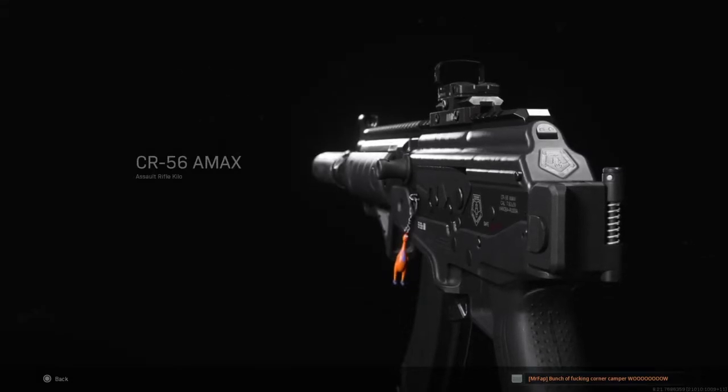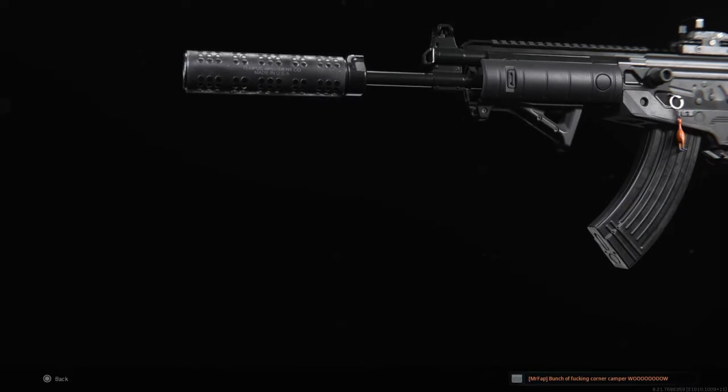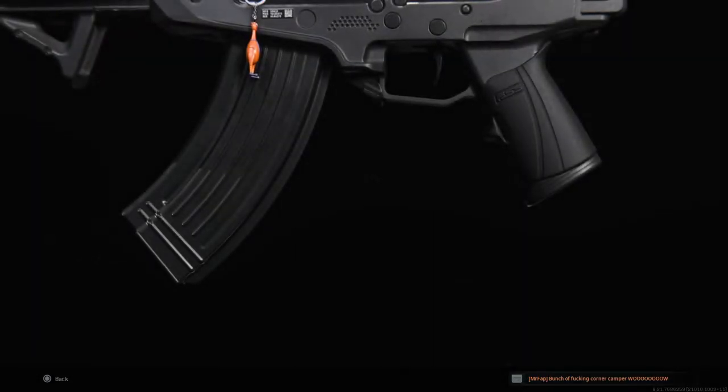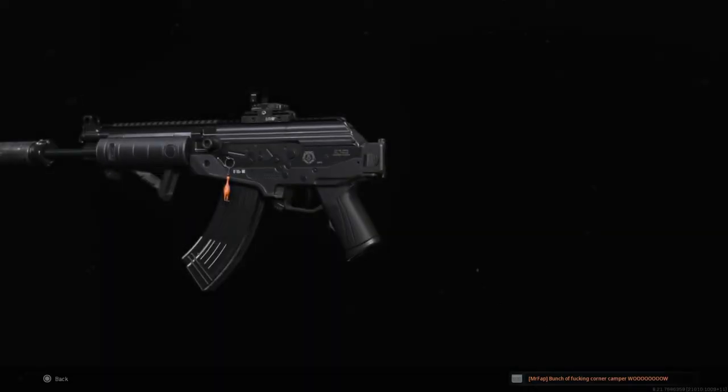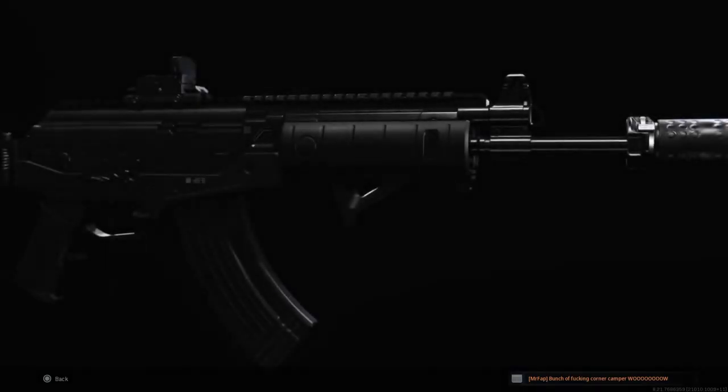Hey everyone, how are ya? So today we'll have a look at the CR-56 AMAX, or the Galil as it's otherwise known. This is another weapon from the Season 4 battle pass. It's free to unlock for everybody whether you buy the pass or not — I think it's in the 30-odd tiers to get, doesn't take too long to get there.